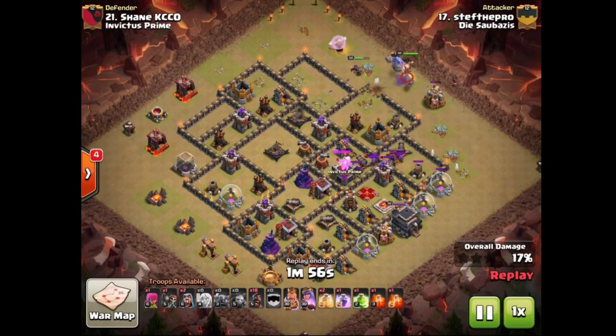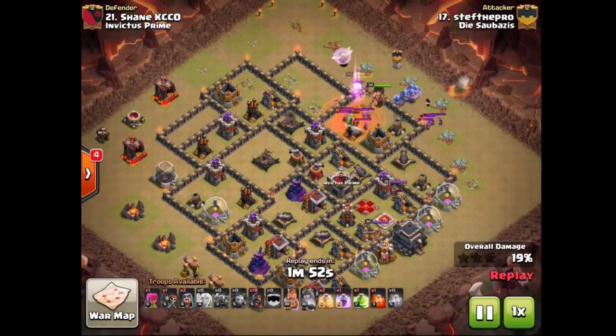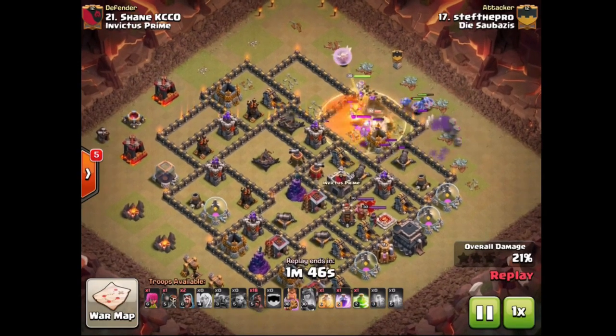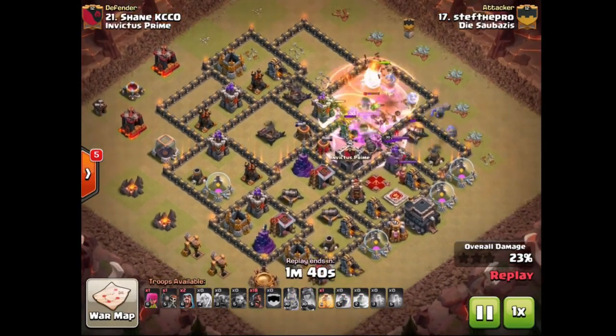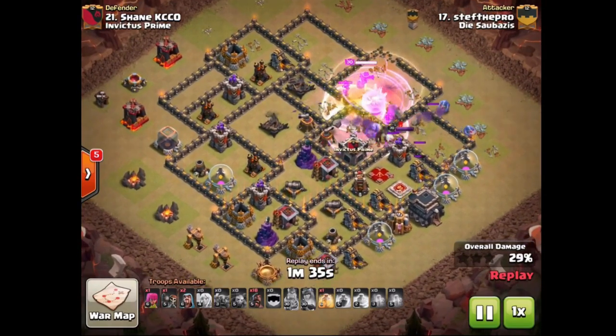Wizzy helping to set the second half of the funnel. Clan Castle is already out, so the poison spell is going down. Decides to use Queen ability there right away as well. We've got 2 baby dragons and a bunch of archers inside that Clan Castle. Jump spell is down. The P.E.K.K.A. is already in there, and now the healers are going to switch to the P.E.K.K.A. to heal her back up. The bowlers are doing some nice work behind P.E.K.K.A.